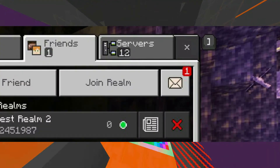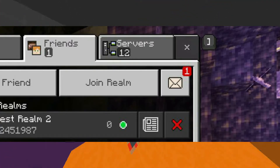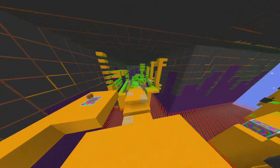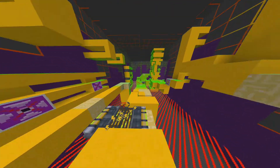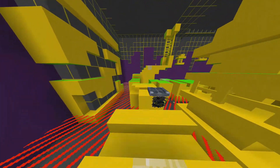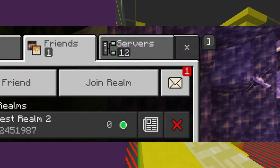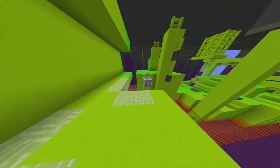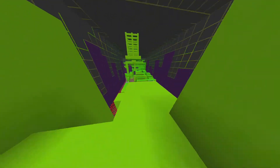You can see that there is a new background, which is something that we know is going to be coming in 1.17 — it will be Caves and Cliffs update themed. We don't know exactly what it will be like, but we can see from this image that it looks like it will have some amethyst geode in the picture somewhere.